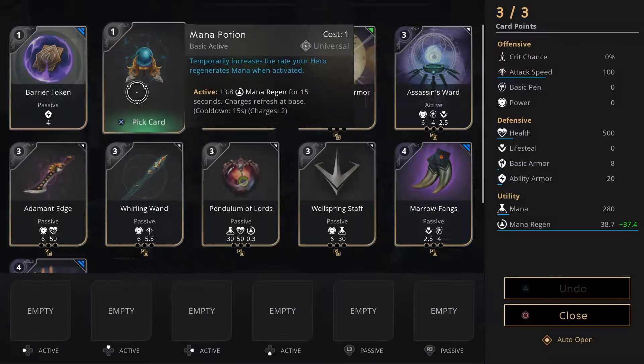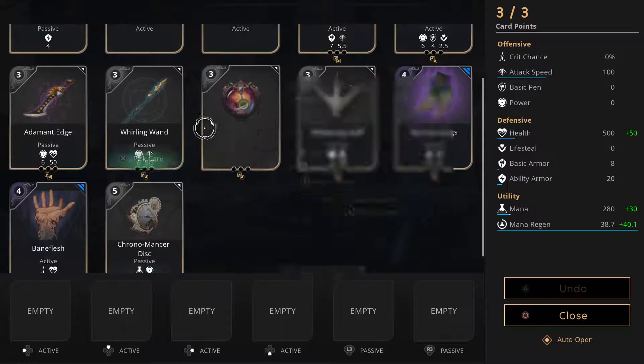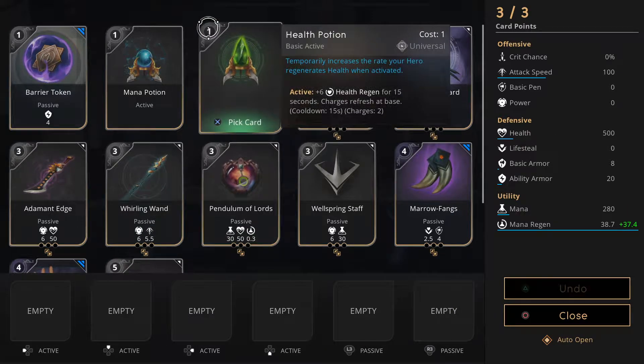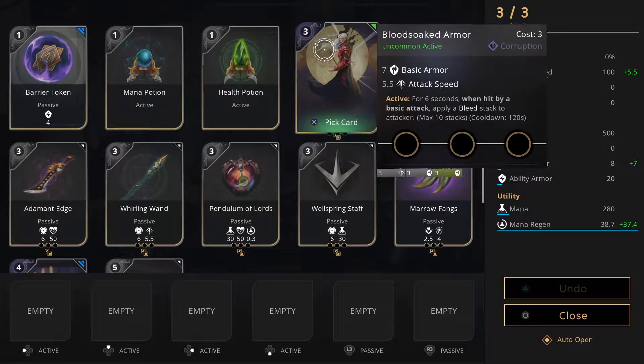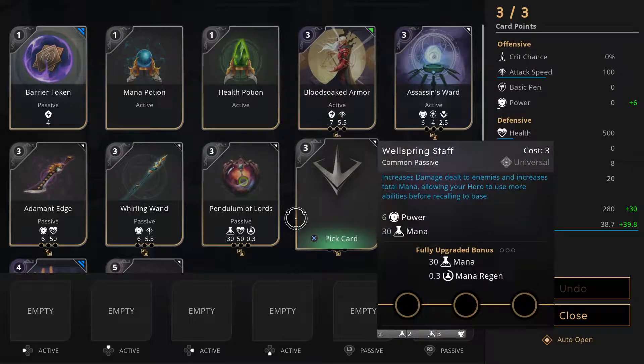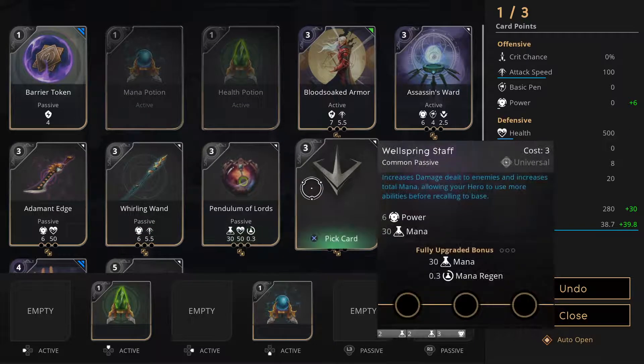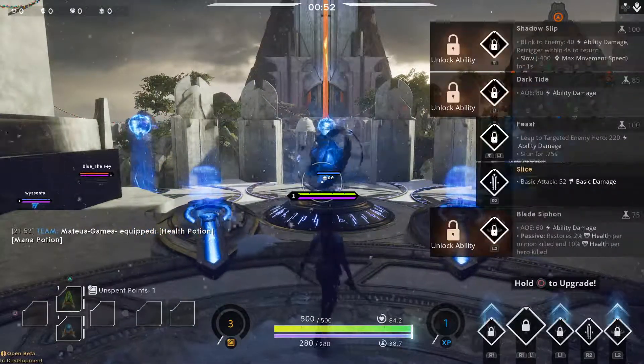What's different about Paragon is it has a card system - so instead of gold and buying items, it uses cards. You can unlock cards by playing games online and with the in-game currency it gives you after each game, so you can actually buy the cards without spending real money. You can build your own deck for each character. The cards have a little number at the top showing how many card points you need to use them. At the moment I have three card points, so I'm going to buy a health and a mana card.